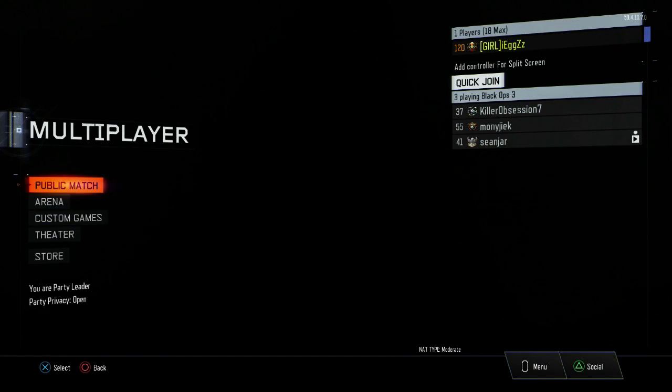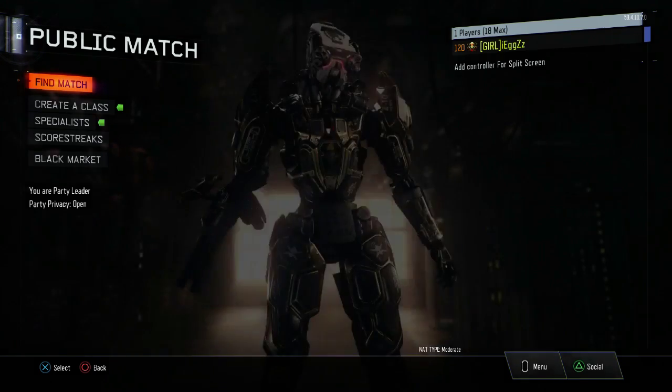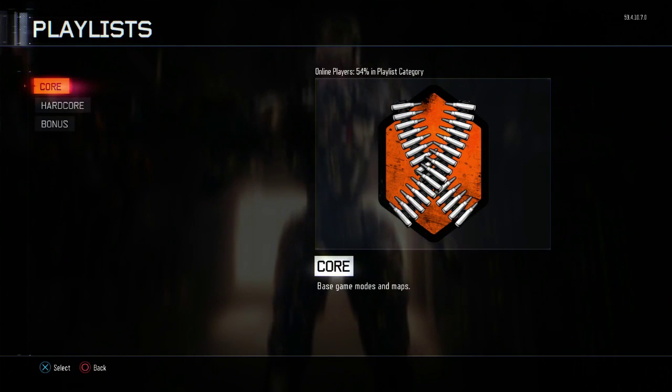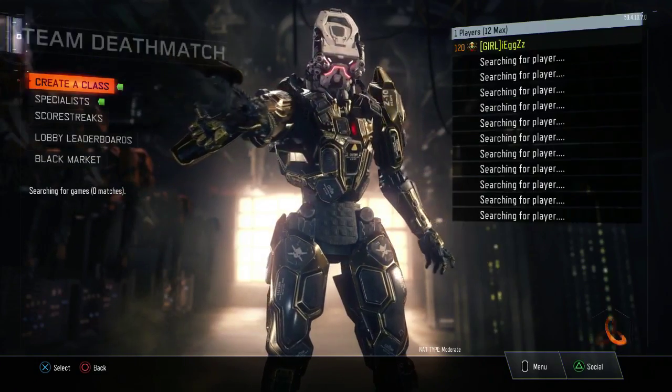Hey guys, it's DirtyHD here and I've got a very special Prestige Master glitch which I have found. What you want to do is you want to sign in to your high level account like I have done. Then you want to search for any type of game mode — I chose TDM.